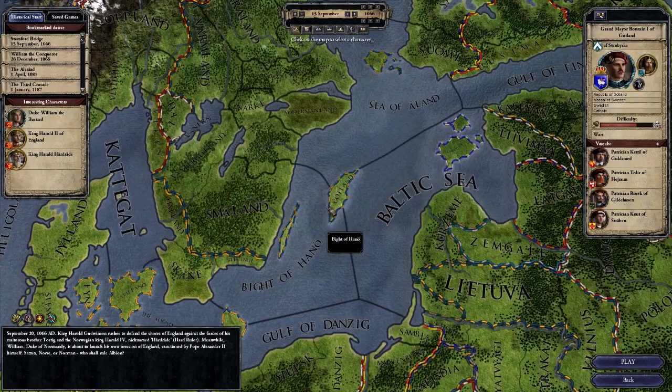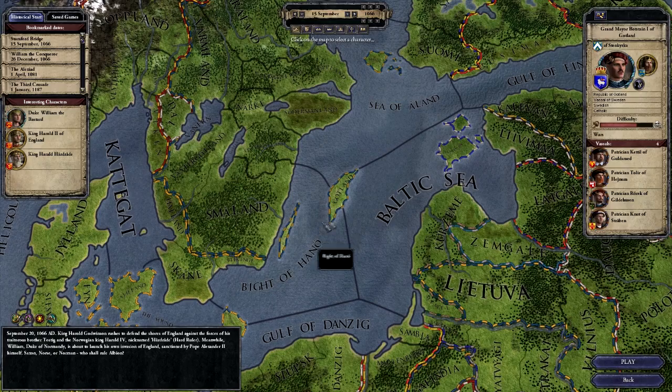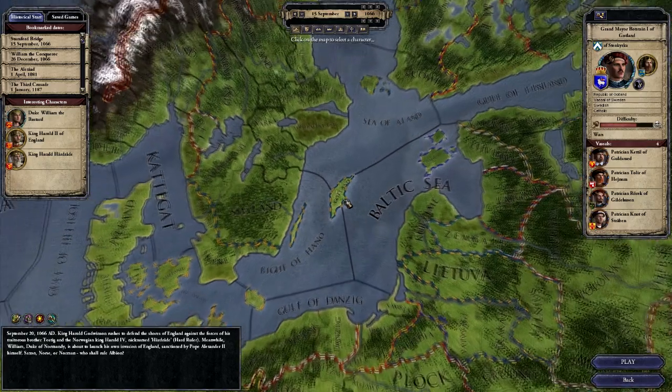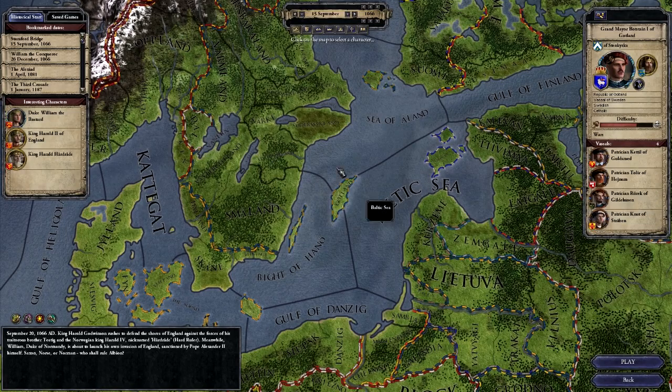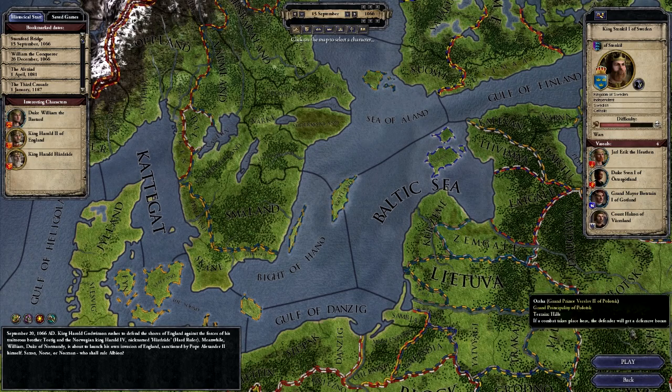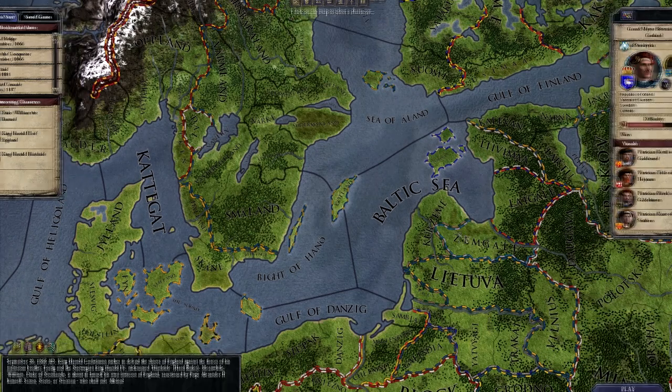So we'll select Grand Mayor Bostein of Gotland. You can see we have our vassals here. Let's choose a start date — we'll choose Stamford Bridge. And let's play.